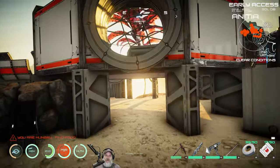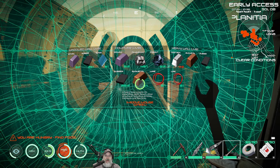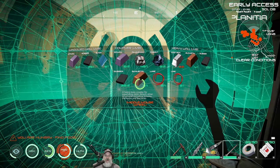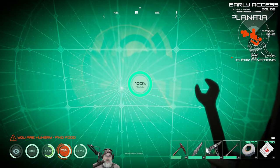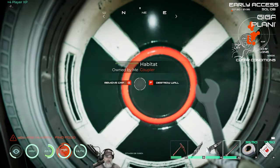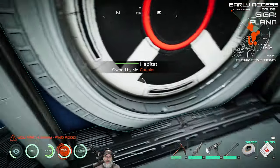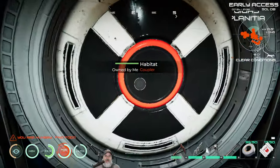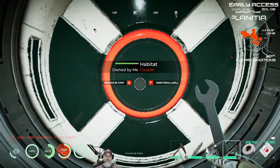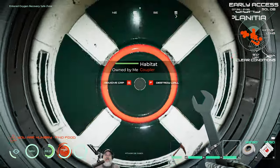First order of business is to make some couplers. Let's get our wrench out and take a look — we need all of that stuff, and it looks like I already have it in my inventory. Click the wrench, hold down the F key. Do the same thing over here — select the coupler, click the wrench, hold down F. Done. Now, once you have a coupler in place, you have to have the wrench out. Press G to remove the cap so you can use it as a doorway, and press G again to put the cap back on.